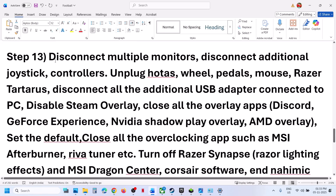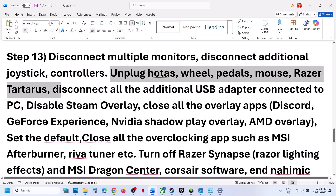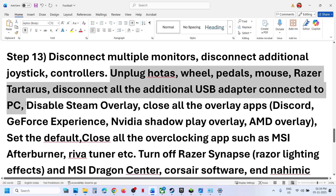The next step is to disconnect multiple monitors — try launching the game on a single monitor. Also disconnect any extra controllers connected to the computer: unplug HOTAS, wheel, pedals, any kind of USB adapter connected. If you have an external keyboard or mouse like a gaming keyboard or mouse that you're not using, disconnect it.